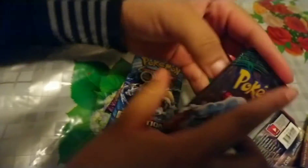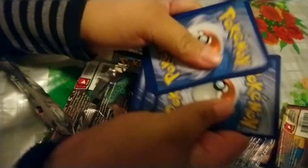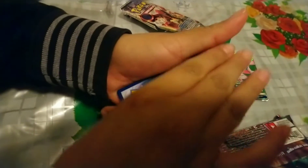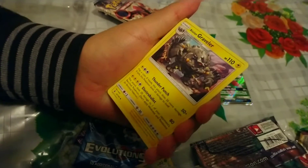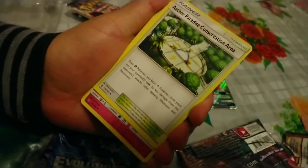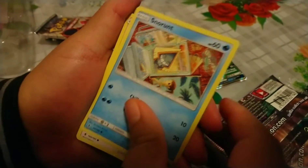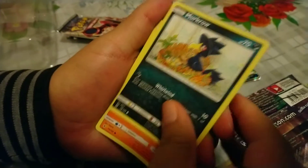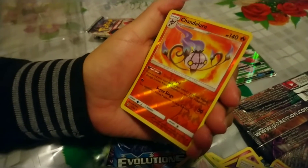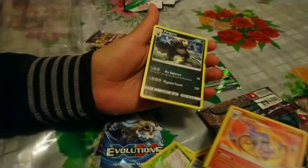I'm going to open Sun and Moon Burning Shadows next. One, two, three, four to the front — metal type energy, fairy type energy, Alolan Graveler, Aether Paradise Conservation Area, Wimpod, Castform, Vanillite, Murkrow, Salandit, reverse holo Chandelure — that's a reverse rare, so that's good — and a Pangoro regular rare.